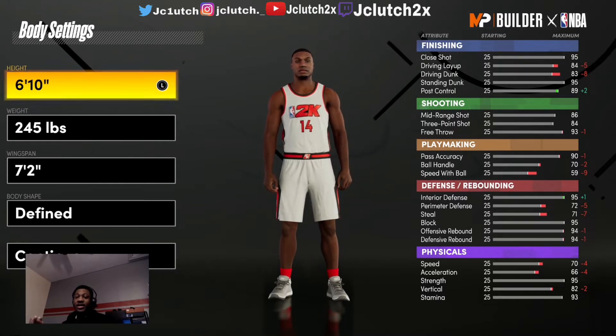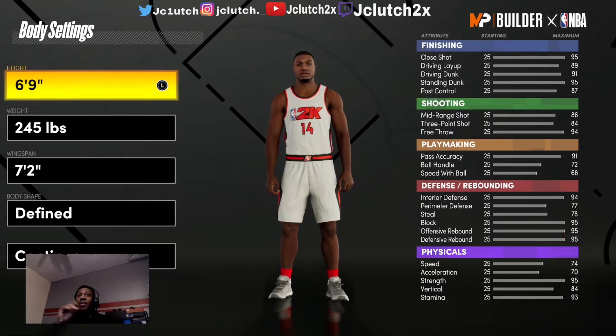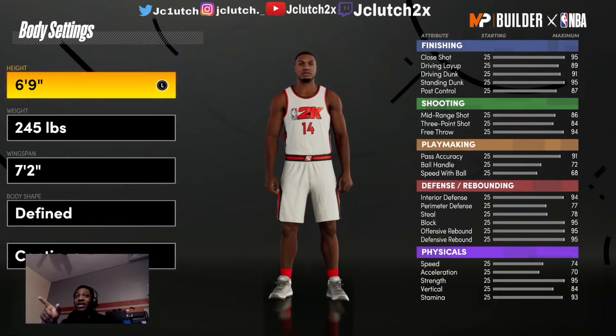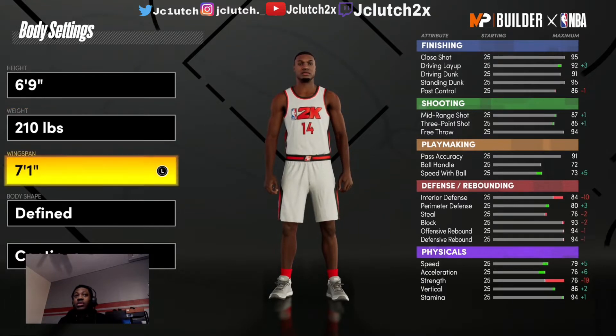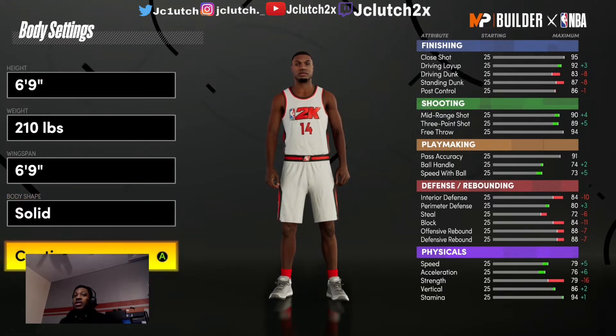I made my stretch on 2K19 and my dude on 2K20. I'm making him 6'9" because you get that perimeter defense at 80. I could make him 6'9" — I'm gonna go 6'9" so you get that perimeter defense on 80.